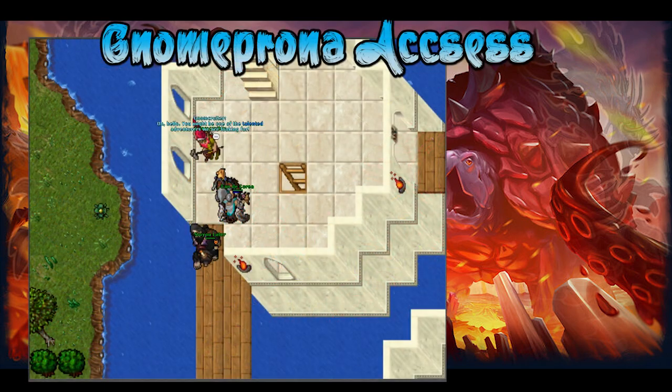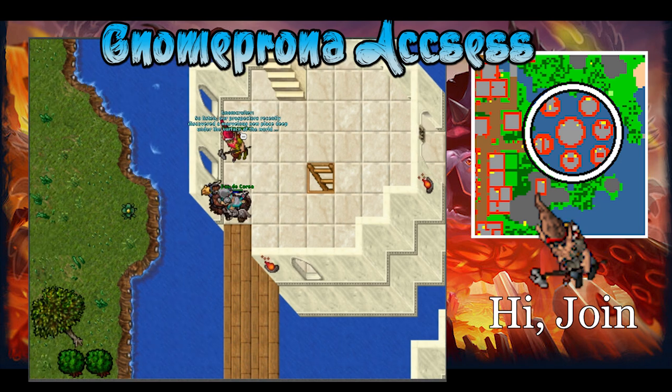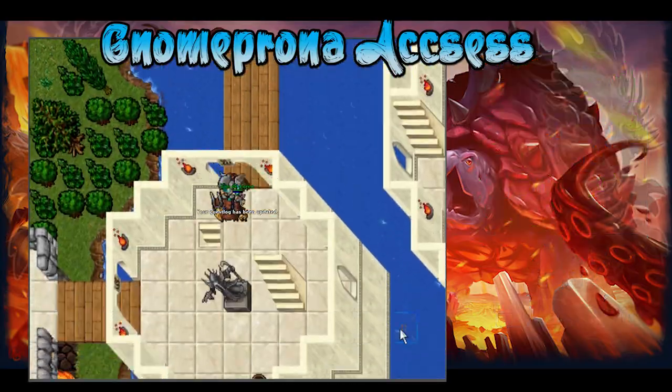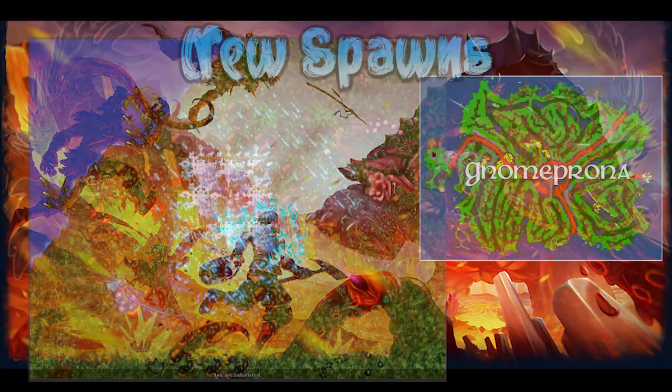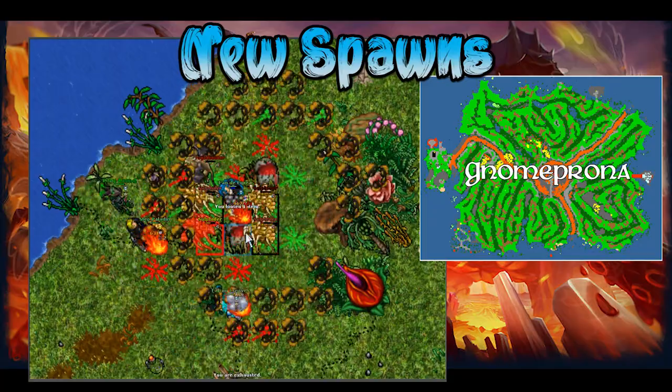Let's start with how to do this quest. First of all, head to the Ivory Towers in Edron and find the Non-Recruiter and say hi. Then you will be able to travel to Non-Proma from the Kazordoon and Kormaya Steambolts. This is technically all you need to access the new high level areas, and the quest itself is to get access to the bosses.